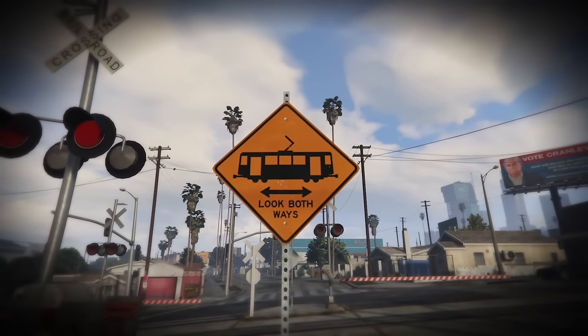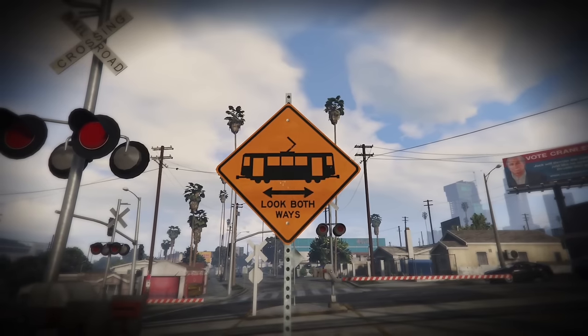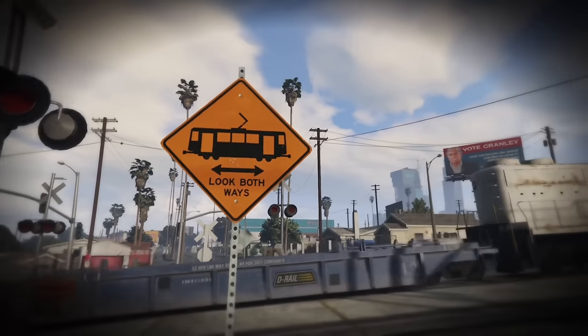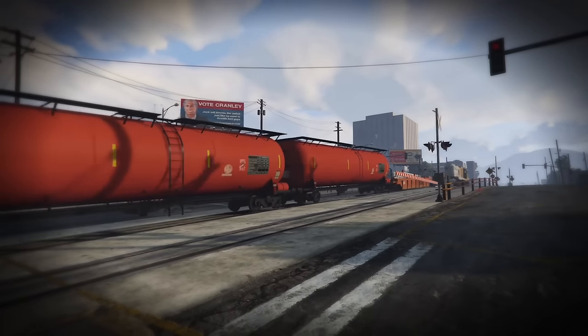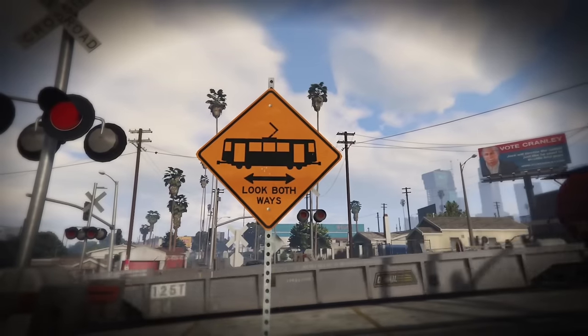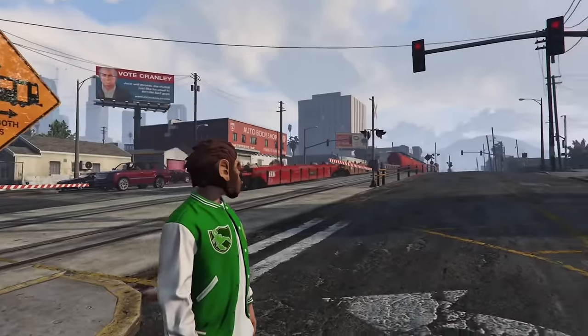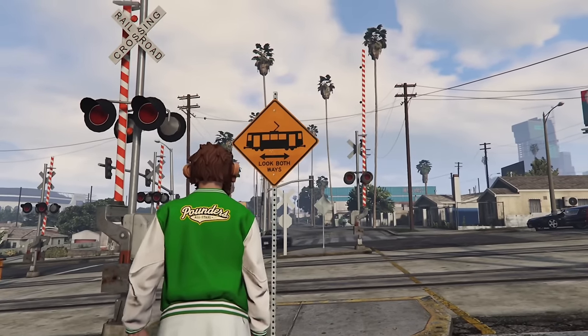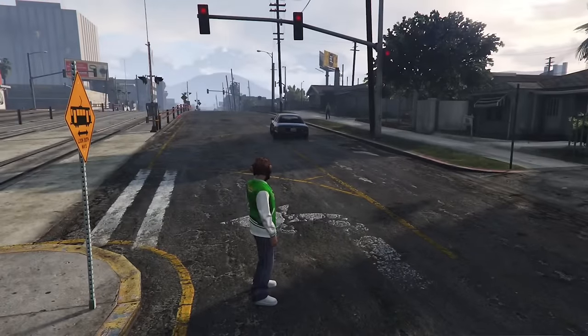This sign says 'look both ways' with a picture of what appears to be a trolley car or some sort of Metro. But this is a train track that only trains drive on. It appears Rockstar rushed this element, or somebody just didn't put much thought into it, because there is no Metro that runs through here. I'm pretty sure they have a railroad crossing sign in the game, so not sure why they didn't use that.